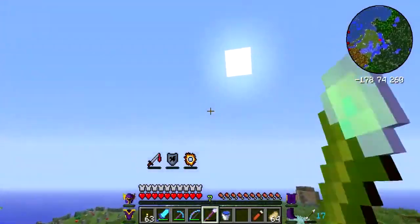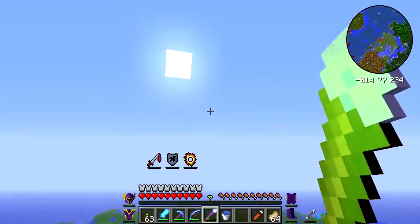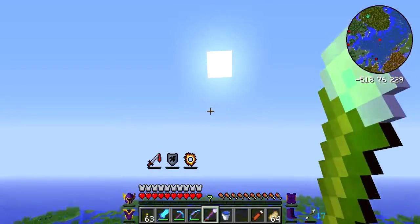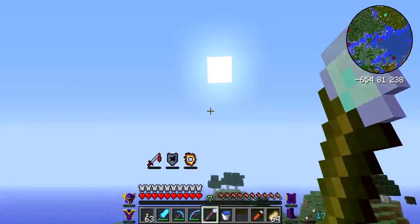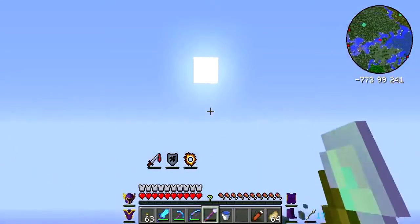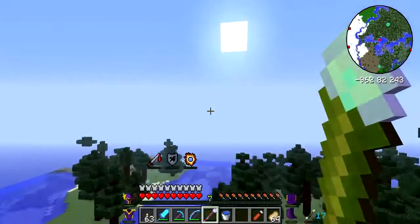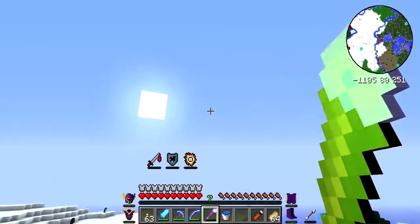Guys, we took out the Ender Dragon — so what do you think? Are we professional Minecraft players? Yeah, that was pretty fun, to be honest. It's not a hard thing to do, it's just more fun. I think next episode we're going to be taking on another one of the Twilight bosses, because I know where one of them is. We've actually taken out two Twilight bosses — the Lich and the Ur-Ghast. We took out the Ender Dragon, so we have the Minotaur and the Hydra left in the Twilight area.